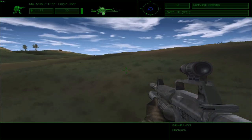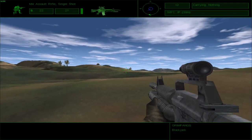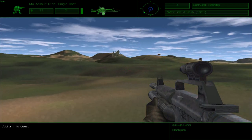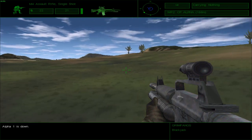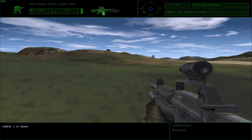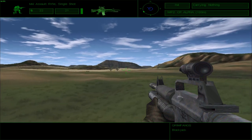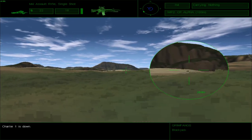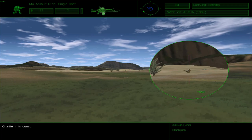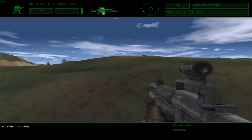I thought I saw another enemy on top of the hill here. Alpha 1 is down! I mourn your passing, Alpha 1. Charlie 1 and 2, hopefully you shall remain alive. You can see the problem with this map — there are way too many enemies swarming you at any given point in time. Charlie 1 is down! You shall be missed, Charlie 1. I hope you have somebody at home to miss you.